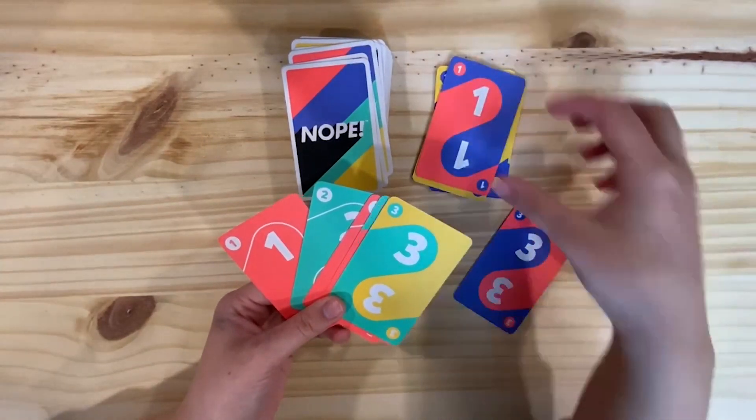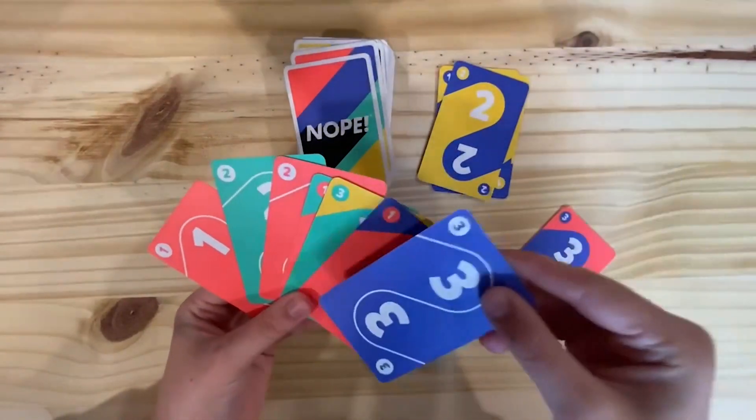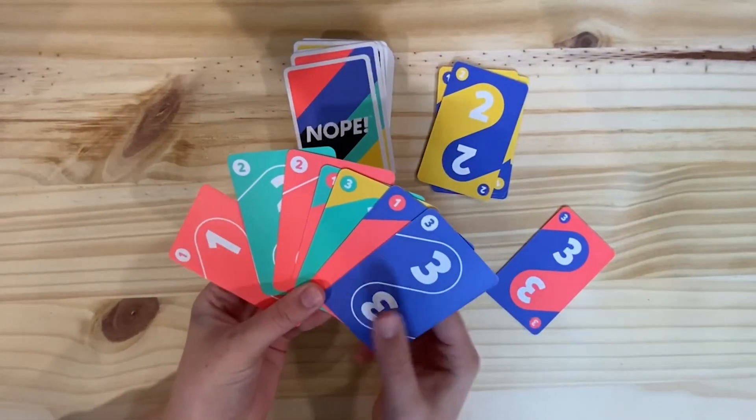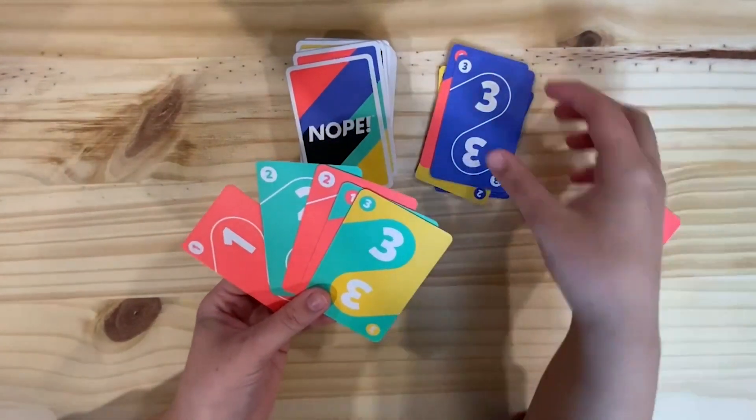Now let's say I didn't have two blue cards or two yellow cards. At the end of my turn, I would take a card, which is good because you want to be the last one standing with cards, and oh no, I got another blue one. So I would have to get rid of these, and then the game would continue.